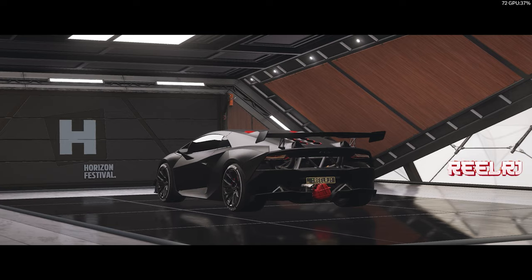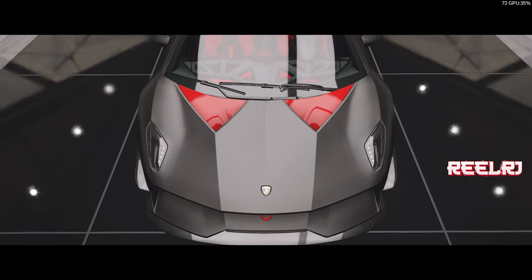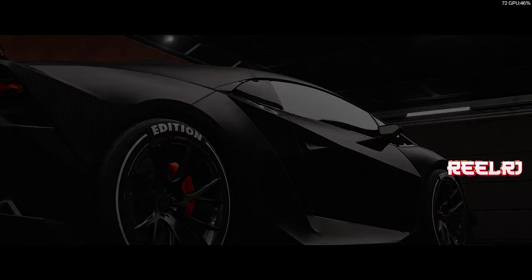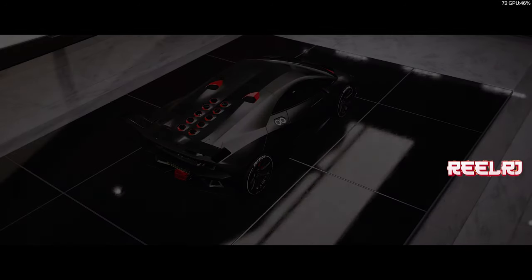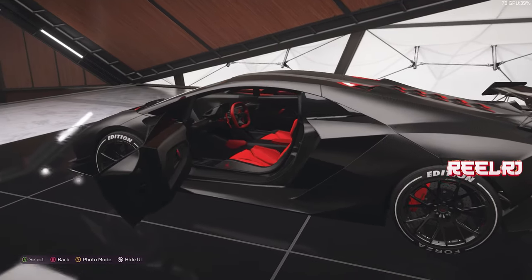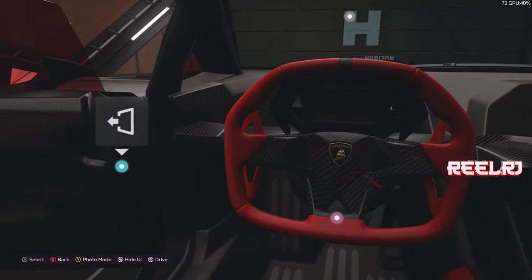The Lamborghini Sesto Elemento is so dominant by the looks. One of my Sesto Elementos is all black, having some minor red tone on the front and on the back where the exhaust is — otherwise it's a full black car. The looks are so good. Let me show you the interior — it's having all red interior.